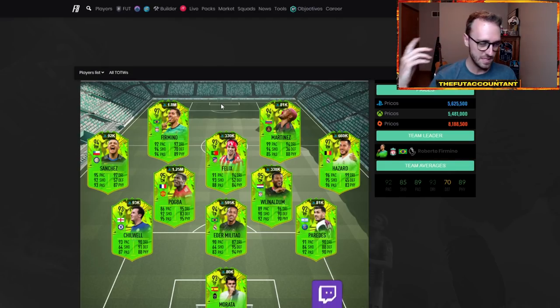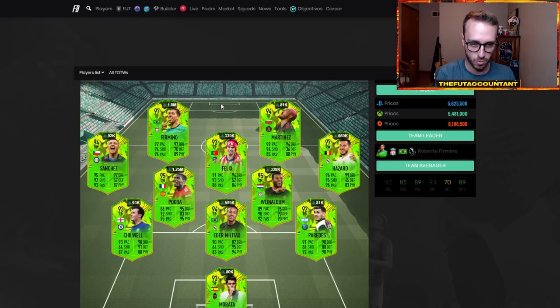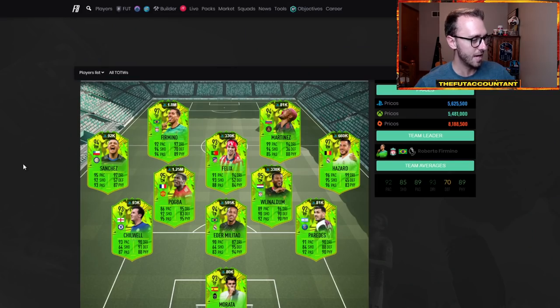We had a theory last Friday that when they dropped these cards, they put the price ranges so high so that when they were listed up, people would list at the highest point, and there would be constant selling. With all the supply, it would basically take that card longer to get down to a lower price before people bought along the way — so people would go try it out early and then lose a lot of coins. That's one of the small things it seems EA does to make people lose coins. 6.7 mil for Pogba — he's literally 1.25. That should not be that high.